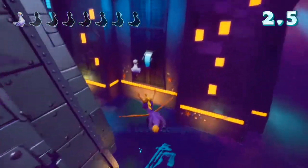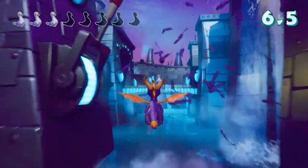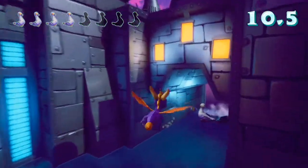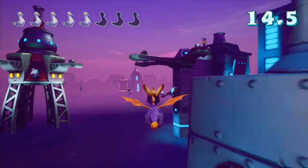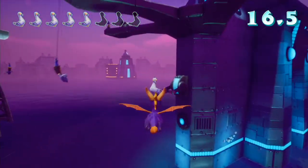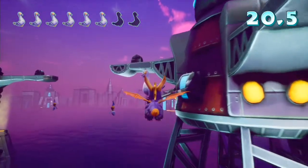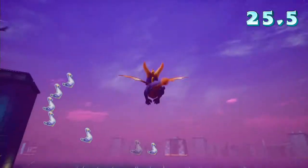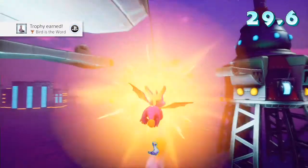Bird is the Word. Flame the pigeons first in Metro Speedway. It sounds pretty straightforward, but the instinct once you've got rid of the first five pigeons is to shoot the bungee jumpers as they drop down. Resist that urge and just continue flaming the pigeons — or using the superflamer as I'm doing here, since I did this post-playthrough. Take the pigeons out first and you get the trophy upon hitting the last pigeon.